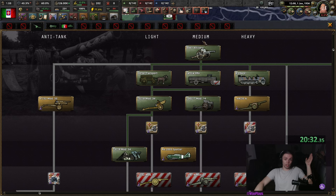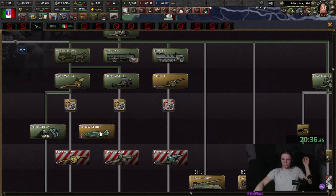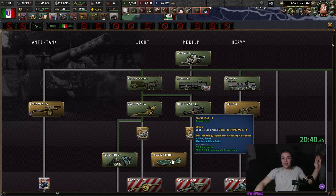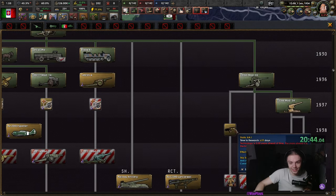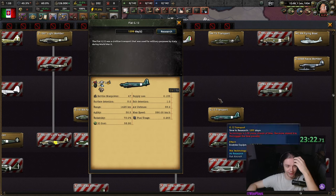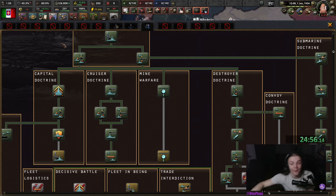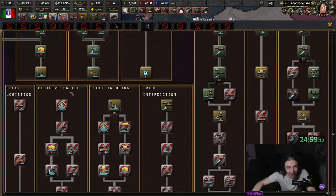I have no idea which artillery piece is best, so I'm just gonna ignore anti-tank. I'm gonna go for medium artillery and hope this works, and if it doesn't, then you can laugh at me in the comments. Why the hell are there different transport planes? What do we need different transport planes for? What is this? Why?